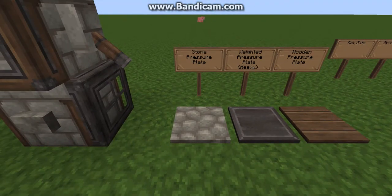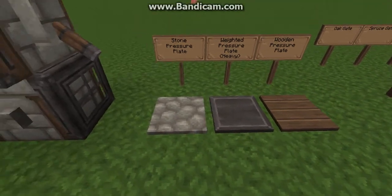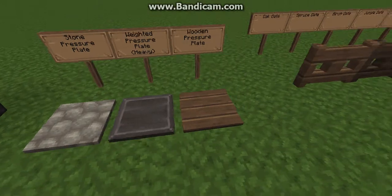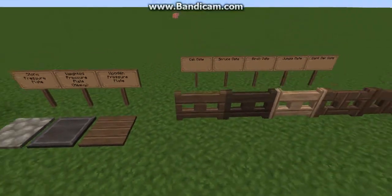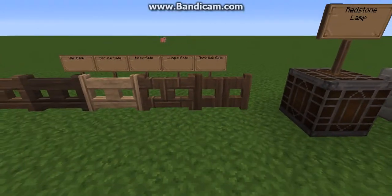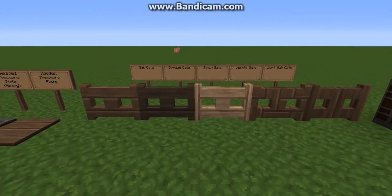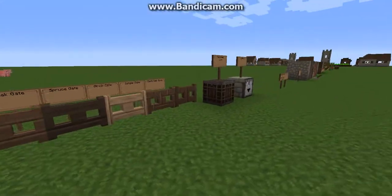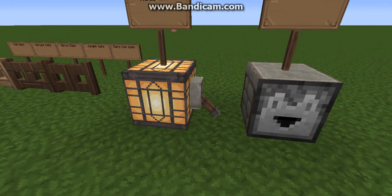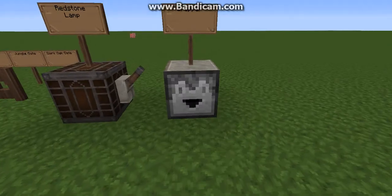Here are our pressure plates. The golden one didn't change, so I didn't put that here. Stone, iron, and wooden. And then the gates — the oak, spruce, birch, jungle, and dark oak gate. And I like the sound effects. Our redstone lamp, with it off and on. And our dropper.